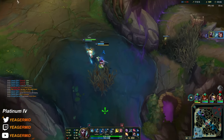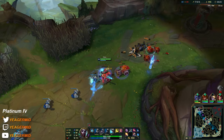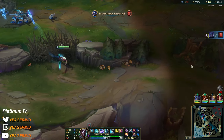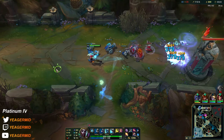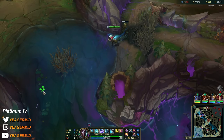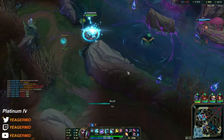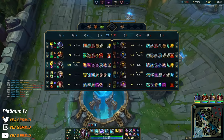I have ult in 5 seconds — for the Nocturne ult which should be up right now. The real fun part begins as soon as you have Deathcap. We also have fully stacked Dark Seal but I don't want to delay my Deathcap anymore. This might be warded — if I get caught that could mean the Baron, so I'm not going to do that.